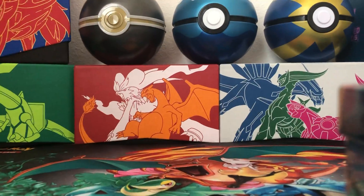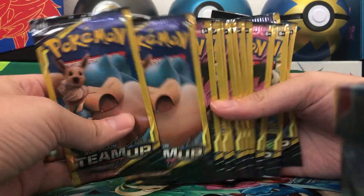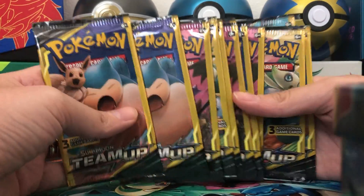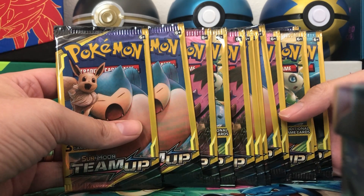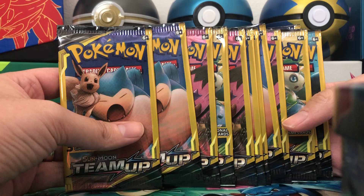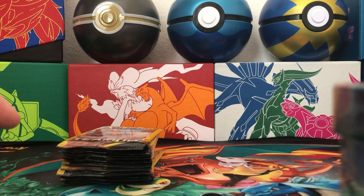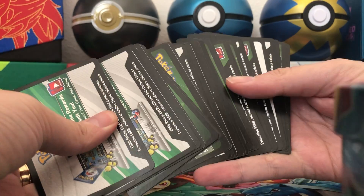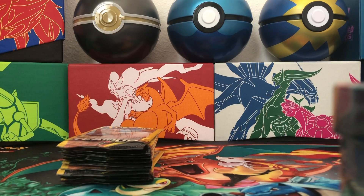That's right buddy. Last video we opened up Lost Thunder Dollar Tree packs and today we're gonna open up Team Up Dollar Tree packs. We pulled great pulls — a secret rare and an ultra rare in our last opening, so if you haven't seen that video go check it out. Let's see if we can get the best card in this set, Erica's Hospitality, or maybe another secret rare. Because Dollar Tree packs don't come with code cards, if we pull an ultra rare, I've got some extra code cards here — I will give out a code card for every ultra rare we pull.